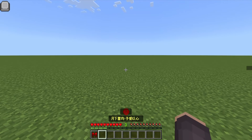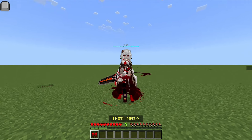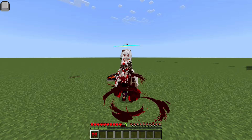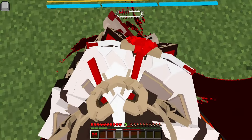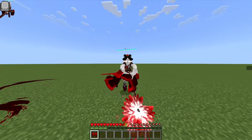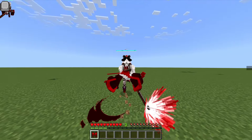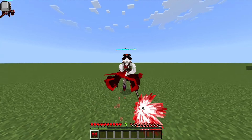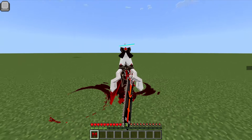Once you equip the character, this is what they look like — pretty cool model. I don't know the character's name, but it looks cool. This is how we run around.